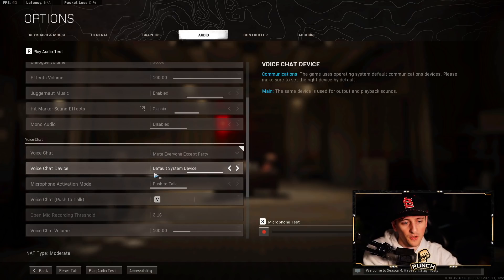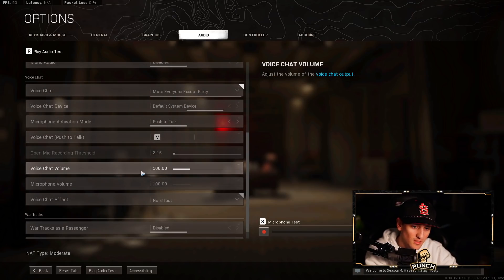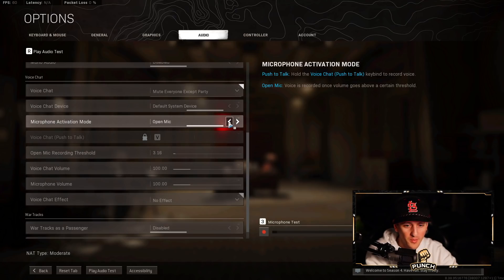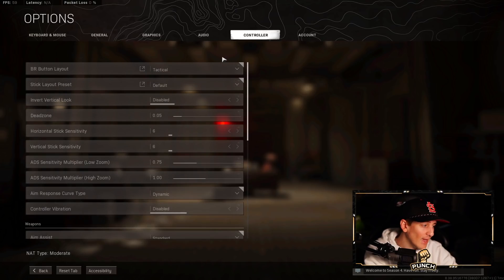Microphone activation mode is on Push to Talk. I switch it to Open Mic when I'm playing with people. The rest of the audio settings are standard.